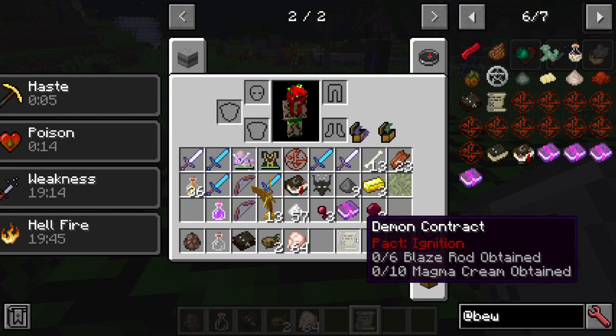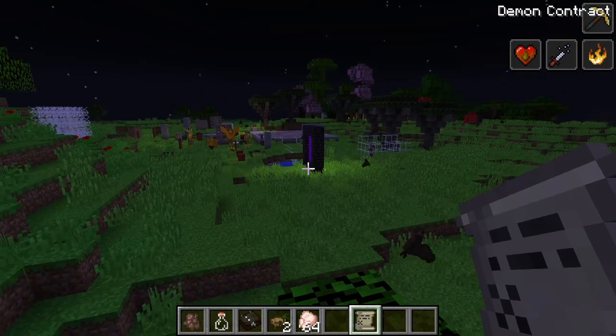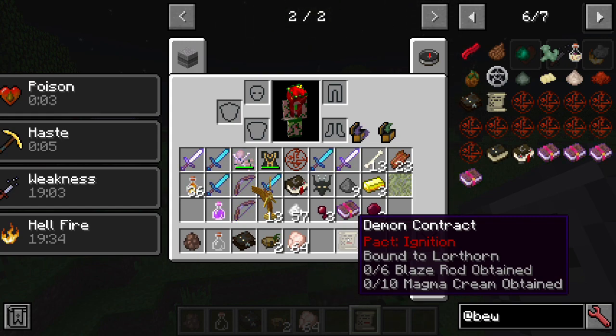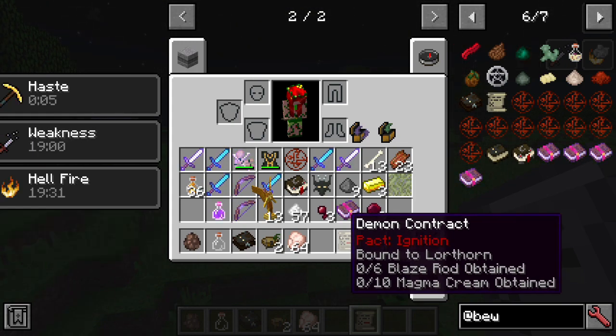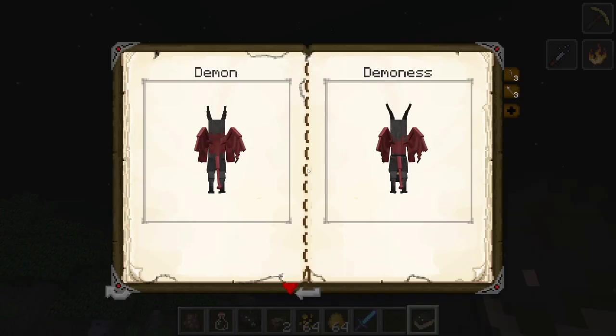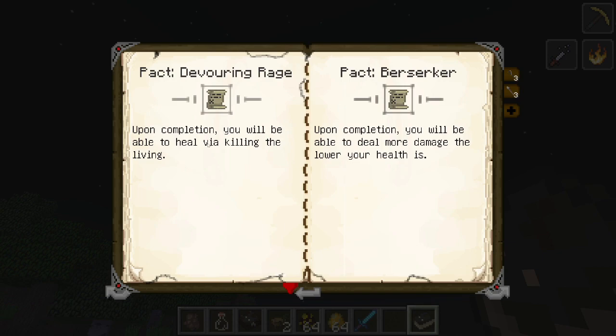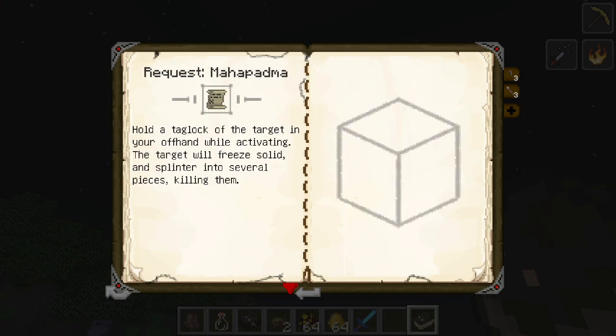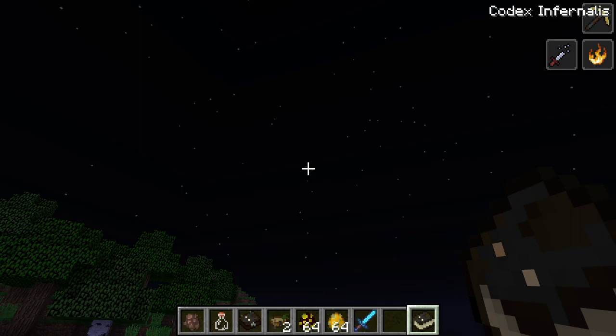A demonic pact requires you to obtain certain things, follow the instructions, and sign it — so the pact is now bound to you. Once you do the required tasks, like obtaining blaze rods and magma creams, the fun starts. Pacts include Devouring Rage (heal when you kill things), Berserking (more damage but lower health), Ignition (lets you smelt ore), Tolerance of Fire, and one where if you have a taglock in your offhand it activates — the taglock freezes solid and splinters into pieces, killing whoever it belonged to.